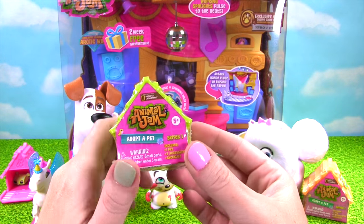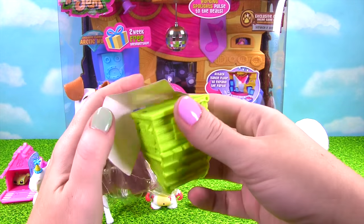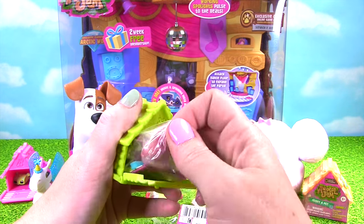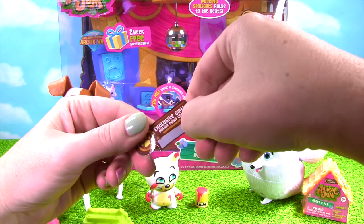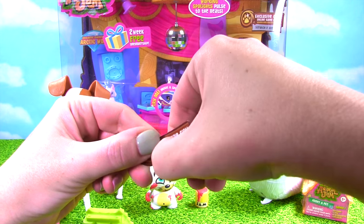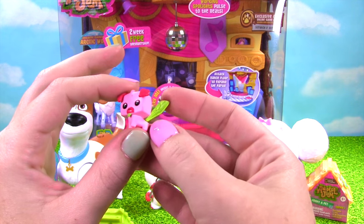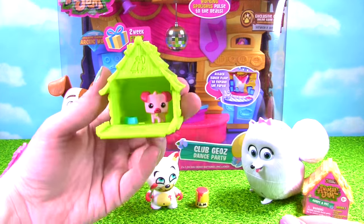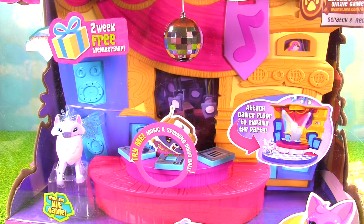Time to open up another Animal Jam house and then we're going to have a dance party! Let me know in the comments down below what your favorite animal from Animal Jam is! I would love to hear! Let's see who we got! Whoa! That's a little hard to get out! It's somebody who's pink! Time to share another online game code with you! Go ahead and give it a try! Look at this adorable little puppy! It even has little wings! It's going to fly around! And our little puppy is all tucked away with the little food bowl! Super cute! This playset comes with the exclusive diamond Arctic Wolf! So cool!